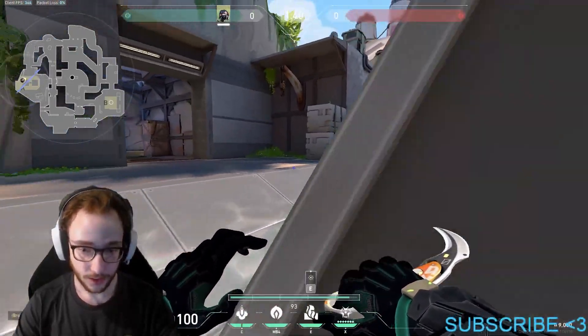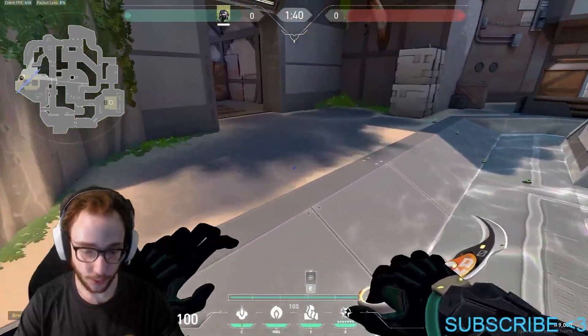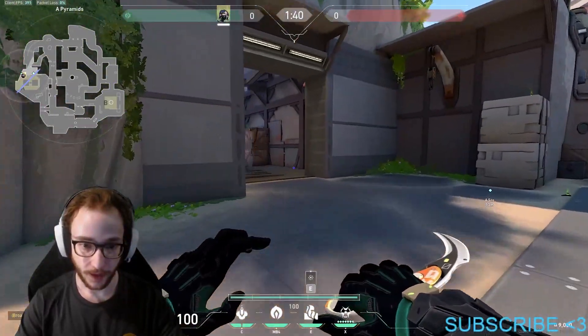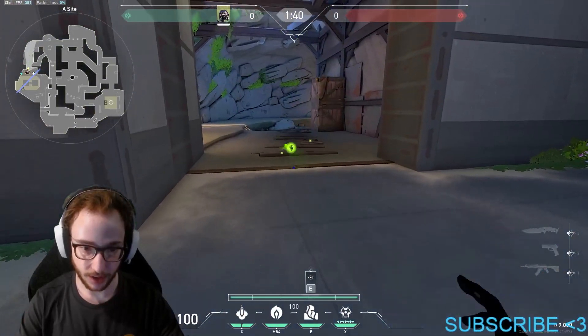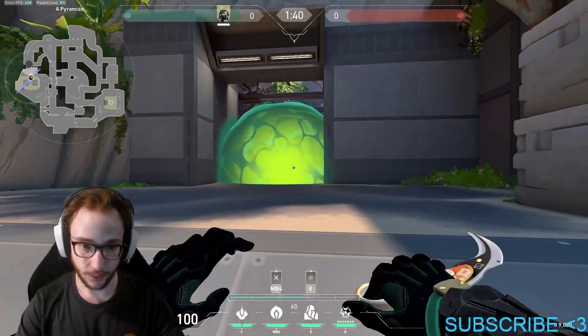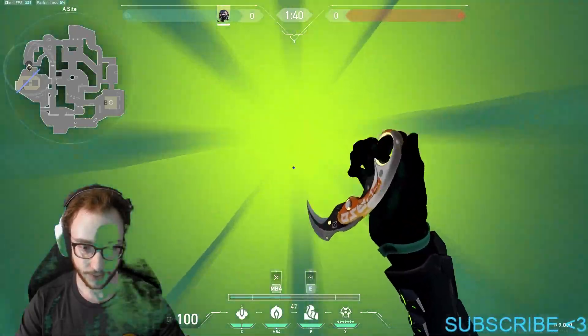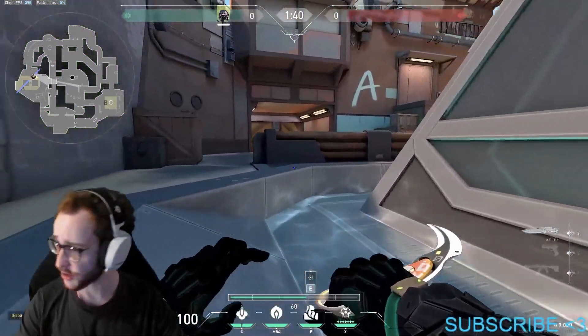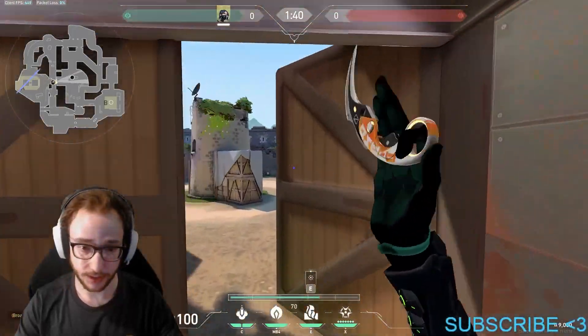For defending A site, you can use a different wall — split it right here. A good orb is placed a little bit deep into this area, which pretty much covers everything. It forces attackers to fight inside of it, which is your domain.